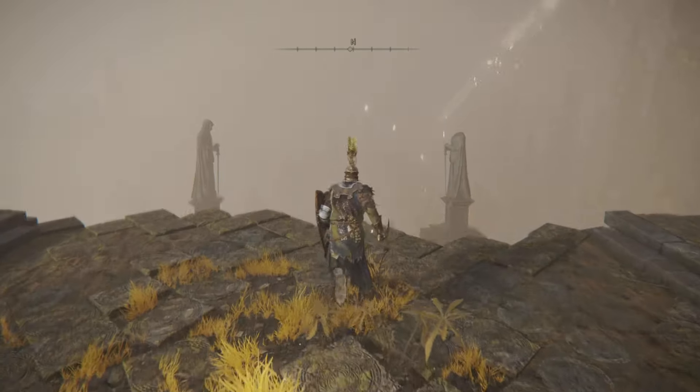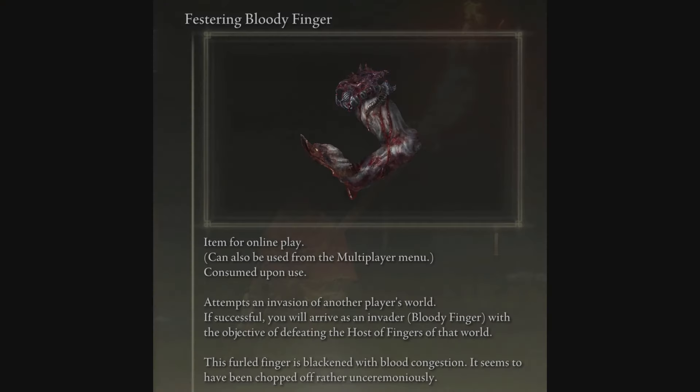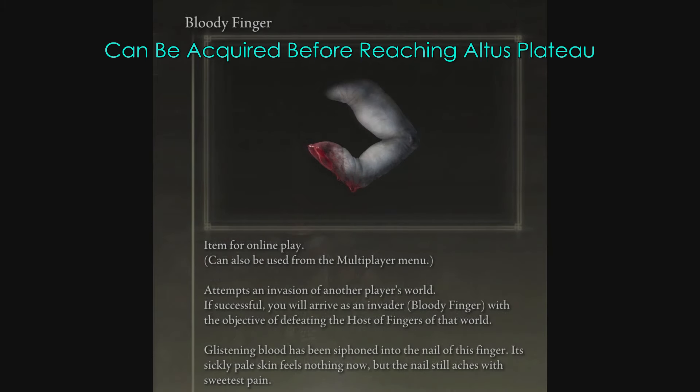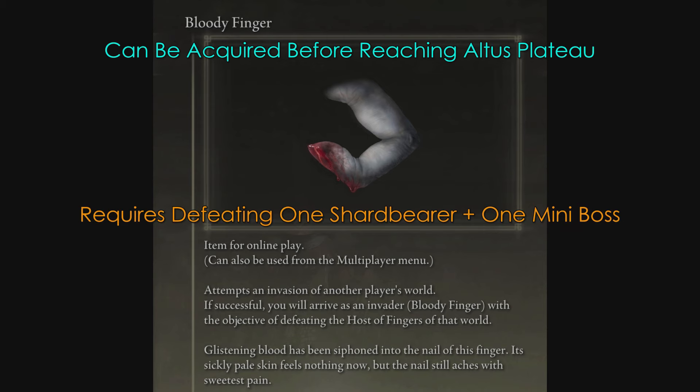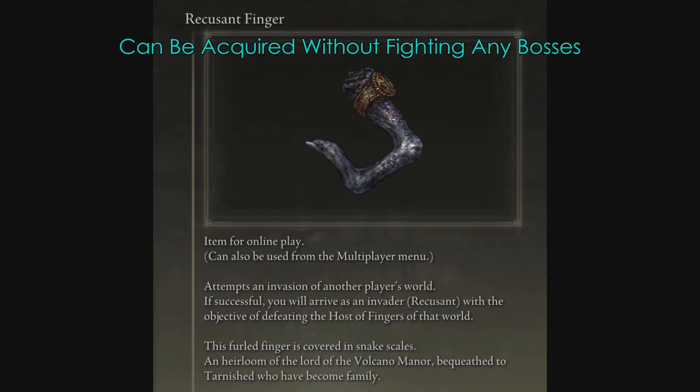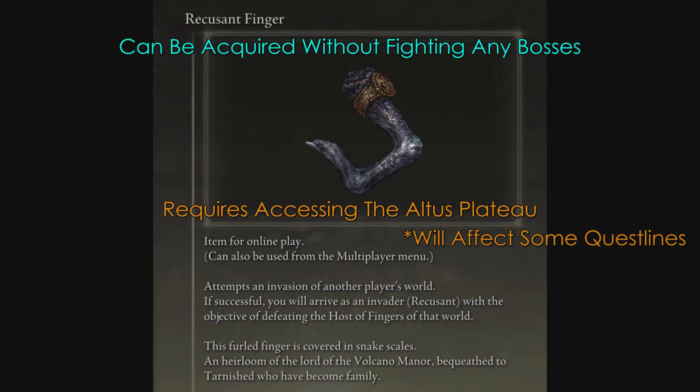Keep in mind that invasion matchmaking considers your character level as well as your weapon upgrade level. You may have noticed I was alternating between two different items: the Bloody Finger and the Recusant Finger. Both allow you to invade on a permanent basis. Neither of these items is particularly difficult to acquire, but they could easily be overlooked or bypassed on a first playthrough.